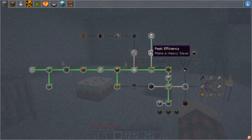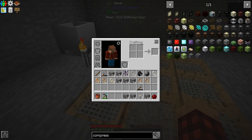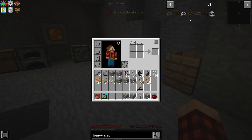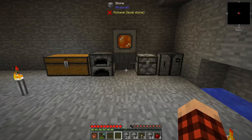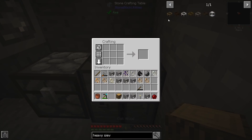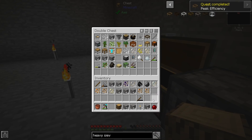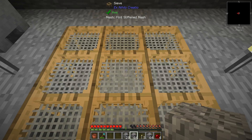Let's look at our quest - there is a heavy sieve. You can only use one heavy sieve. We can make a heavy sieve just to get the quest done, but I don't think I'm going to use it long term. It's just wood and sticks, so let's make one. There's the heavy sieve - going right back in there because I think you can do a 5x5 or maybe even 8x8, doing a whole stack at once.